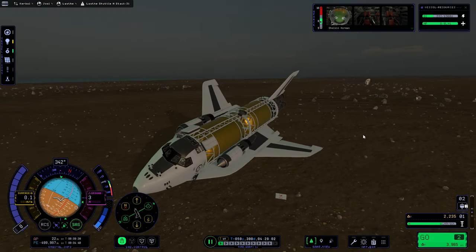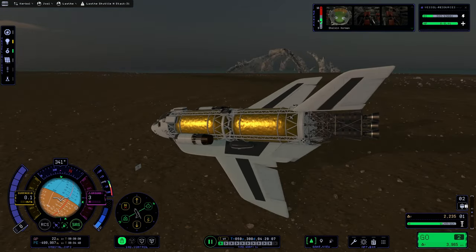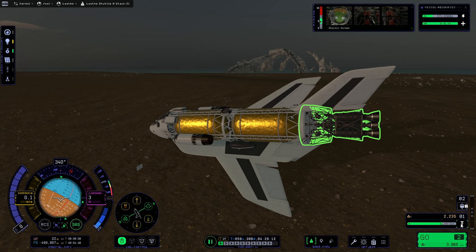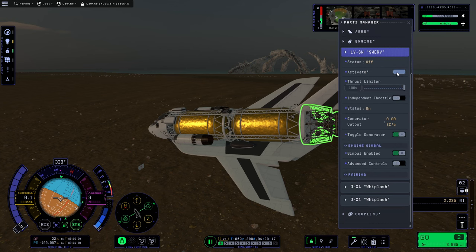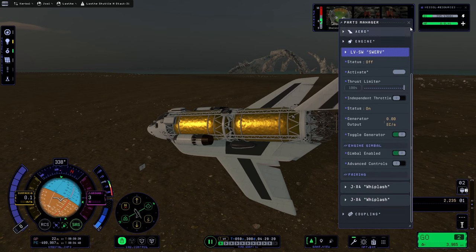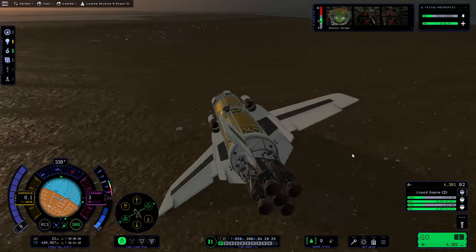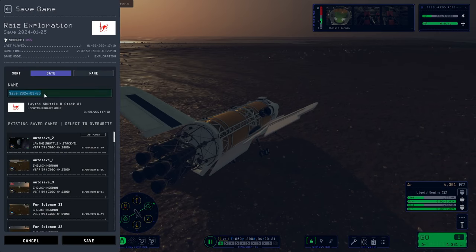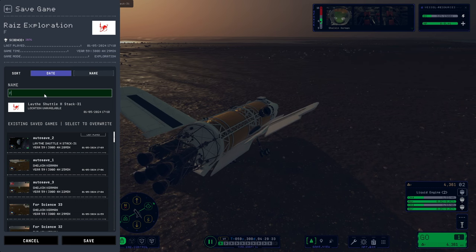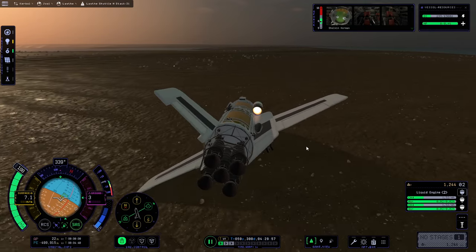It suddenly became tilted. Hopefully you can solve that problem. How did you do that? I was just in the map view. It says activate, but I swear it was on already. I'm gonna save it again, even though we're tilted — it's probably not the state I want to be saving in. Please balance on your landing gear.